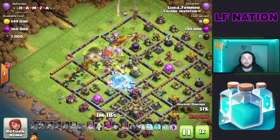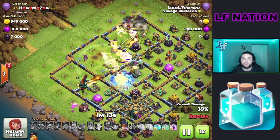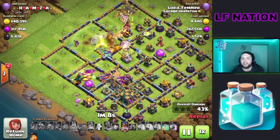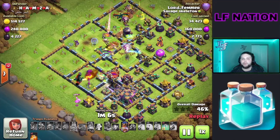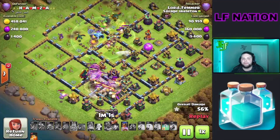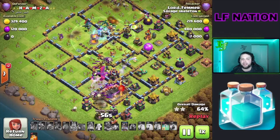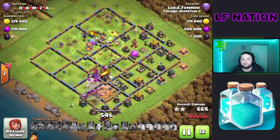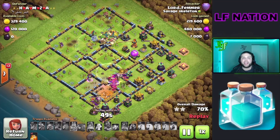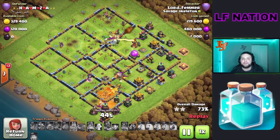The most important part about this attack is making sure that blimp is in that warden ability. I used both of my freeze spells to make sure that sweeper didn't affect that at all. I actually find a tornado trap here, but it doesn't matter — we were in the warden ability. I'm going to let that blimp circulate a little bit, waste that tornado trap, and get my clones ready with the rage. We're going to take down this town hall pretty easily and pick up a little bit of value on the outside of this base.